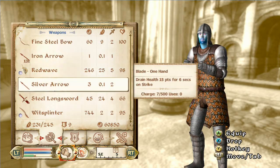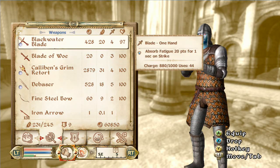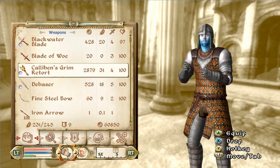Also if you have a really rare weapon like Witsplinter, Red Wave, Debassay, Caliban's Grimitort, Blackwater Blade, all that kind of stuff — as I said before, you can even duplicate armor.